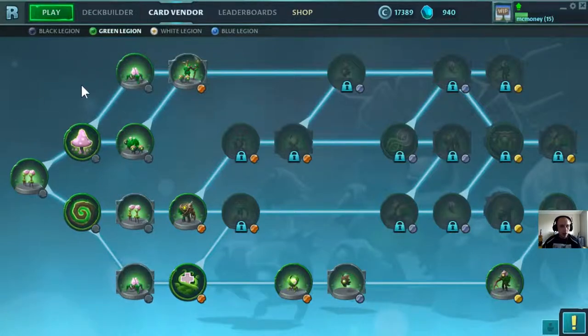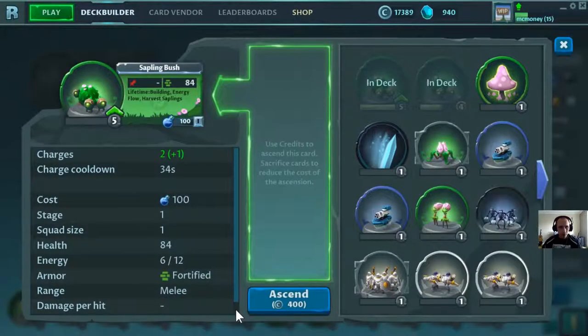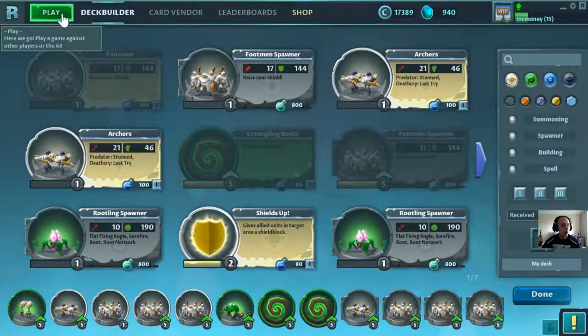In this deck I have soldiers that will be the core of my army, and I also have three spawners for those soldiers. So these four cards are spawners. I will have two green spells that are mass root, some random green ranged attacking units, archers, and also a sapling bush. Let's jump into the game and see what this is all about.